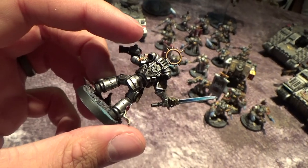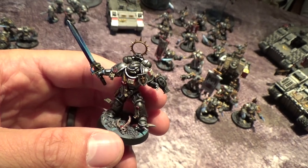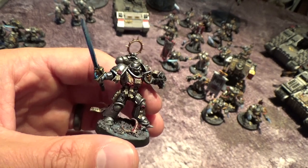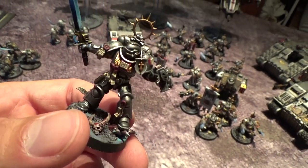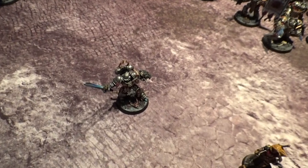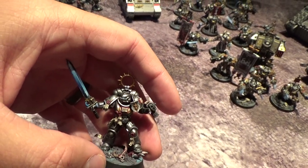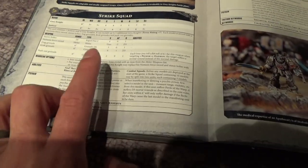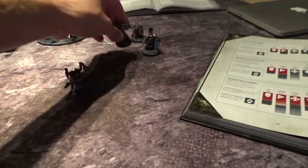Brotherhood Champion — what a weird unit. I used to love bringing him because he had a 4-up invuln and you could cast Sanctuary on him and have him do his blade shield stance in combat for a 2-up invuln, but they removed all options for 2-up invulns from the Grey Knights Codex. Also, we're the only chapter whose champions are not elites — so he's taking up a valuable HQ slot. He also isn't wearing Terminator armor, so he can't deep strike latently. You could deep strike him with a command point if you want, but that's not worth it.